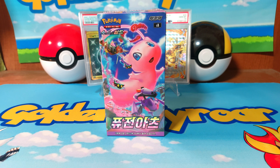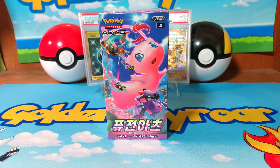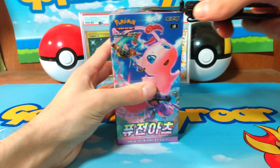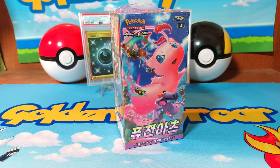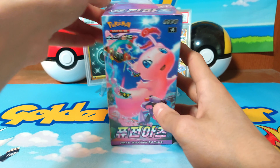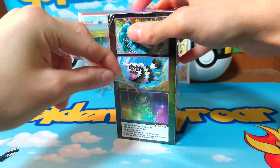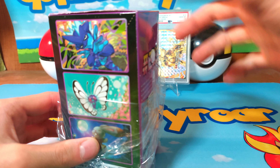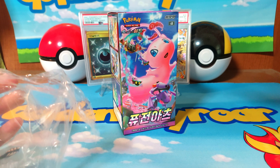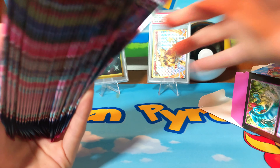Continuing Korean booster box week — what's up everybody, I'm going to power today. We're opening up Fusion Art, hunting for Mew, Genesect, and other things. This is our counterpart to Fusion Strike, but in Korean. There is no Gengar in this set — that was in a different product completely, a deck. And I think there might be an Espeon, but I'm not really sure what other alternate arts are in this set.